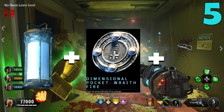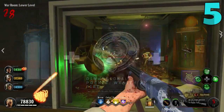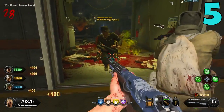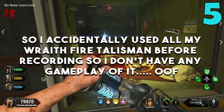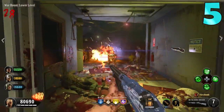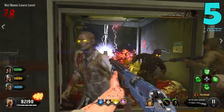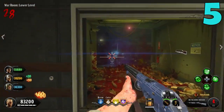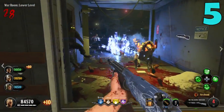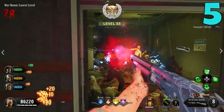We're going to throw on a common talisman called the Dimensional Pocket Wraithfire, which gives us an extra Wraithfire charge, so we now have 3 Wraithfires. Then we throw on Timeslip — we don't have to have the modifier, just the normal Timeslip perk. This talisman lasts for one entire game. With the Timeslip perk our equipment charges faster, and having that extra Wraithfire makes a massive difference. It saves you in your corner, it's amazing for camping strats, and having that faster charge rate means you always have a Wraithfire on hand.